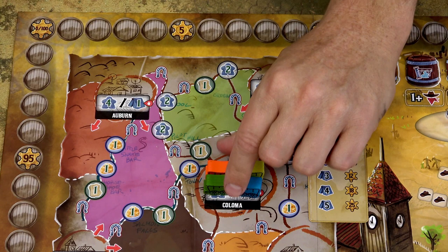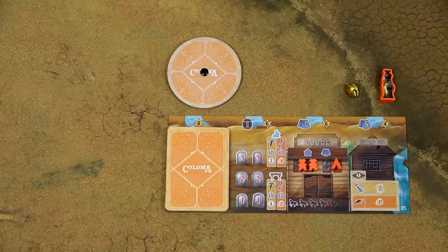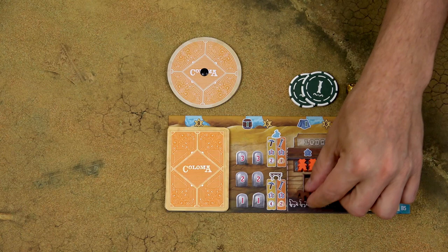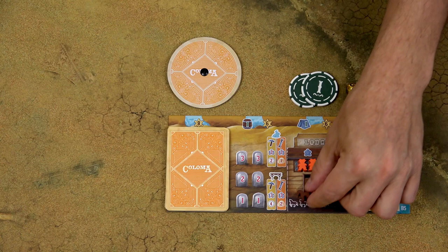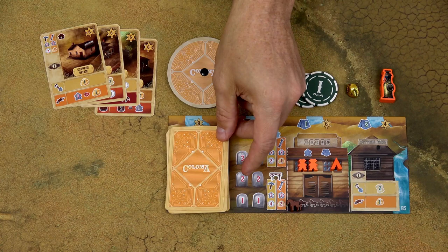Place the wagons of all players to Coloma city on the frontier map. Place the scoring markers of all players to the 0 space of the scoring track. Then each player takes 1 gold from the top pool of the gold supply, then 2 bucks and 1 horse. Players then draw 6 cards from their deck, look at the cards, keep 4 of them, and place the remaining 2 either on top or bottom of the deck.